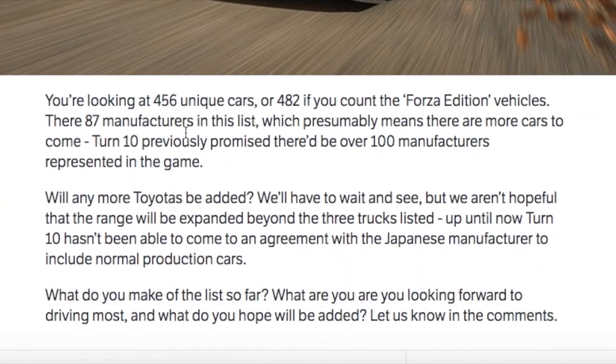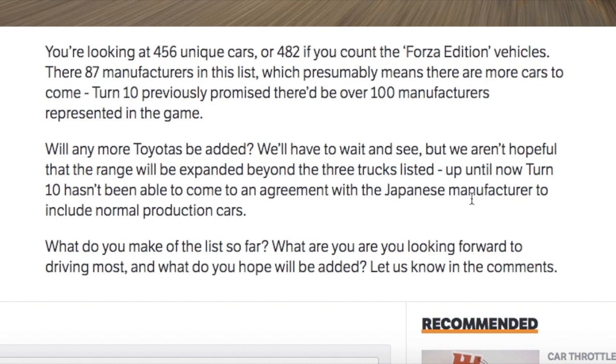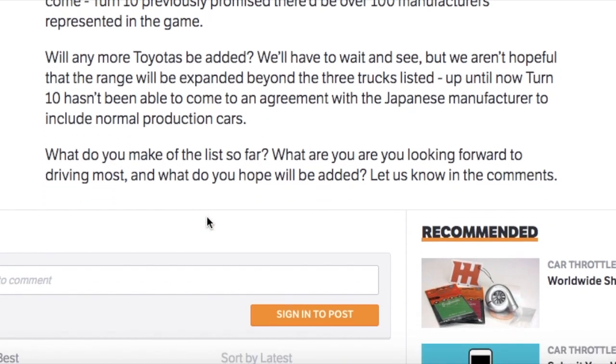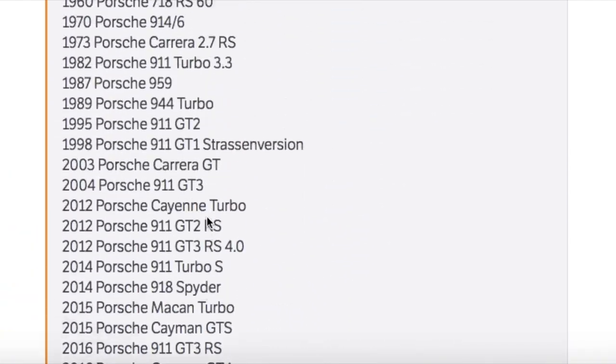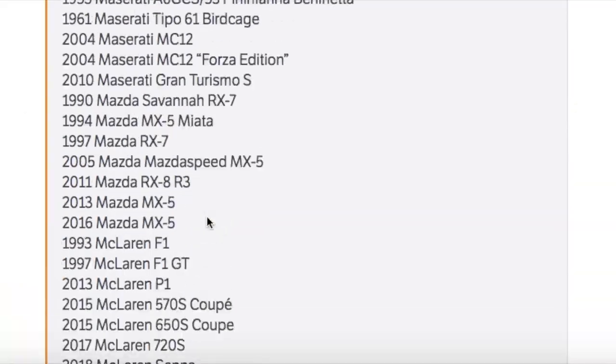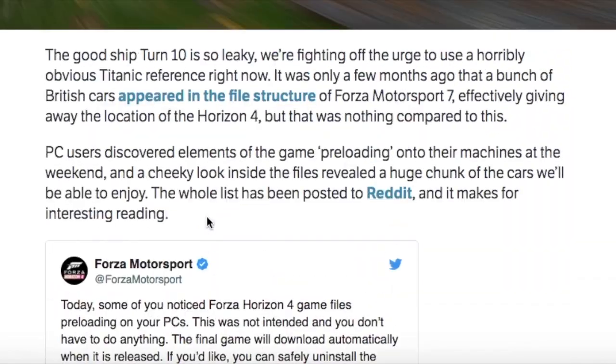So that's 456 unique cars, and including the Forza Edition variants it's 482 — almost 500 cars, with more still to come. The article notes that Turn 10 previously promised over 100 manufacturers represented in the game, so there will be more DLC cars. As for more Toyotas being added — unlikely — the Japanese manufacturer hasn't come to an agreement with Toyota to include more cars.